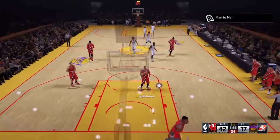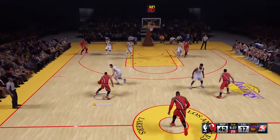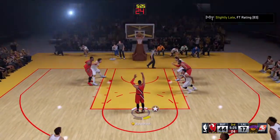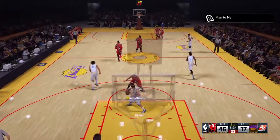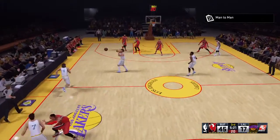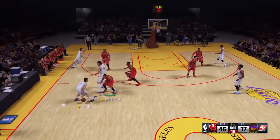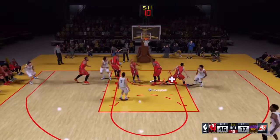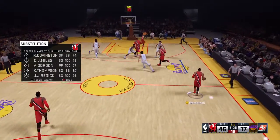That's my second small forward that got hurt — Kawhi Leonard is on my team too, he got hurt last game, so all my small forwards are going down. I'm pressing up here; I don't usually do it often, but if I'm going to do it I'd do it with someone like Westbrook. He has the ability to do that in this game, but I don't usually press up there too often unless I have someone with the ability to do so.